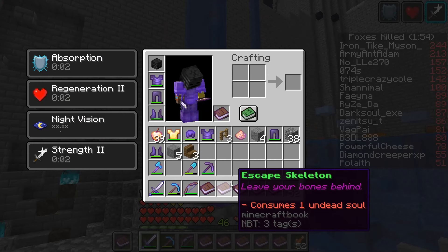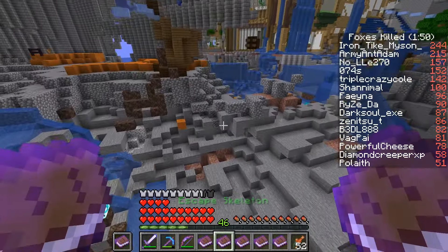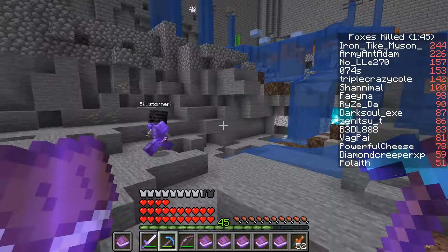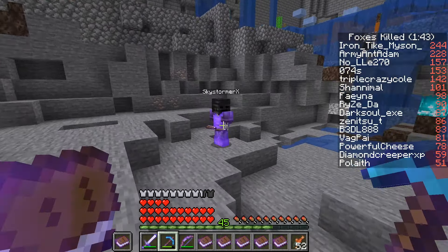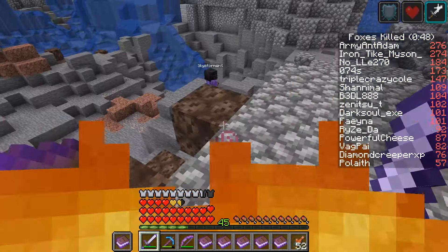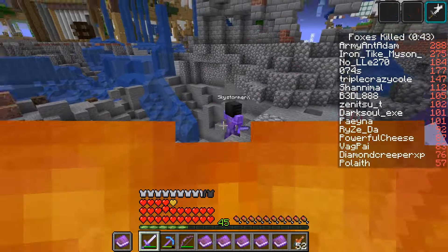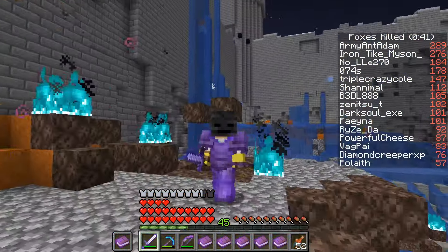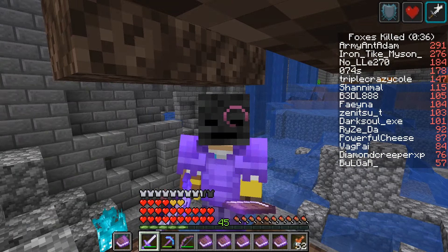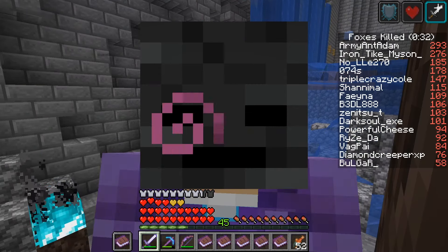The next spellbook is the escape skeleton spellbook, which basically teleports you to a random area somewhere around where you were — this could be in any direction — and puts a decoy in your place that's wearing what you were wearing and holding what you were holding. This spellbook is best used in your offhand so you can maximize the damage the skeleton decoy does. It's not really competitively viable unless you're trying to escape, but it's still nice to have it do some damage.